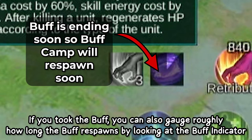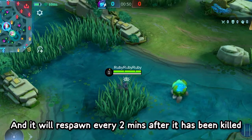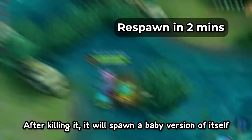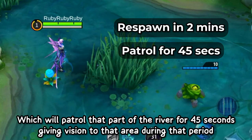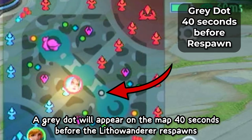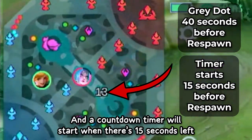The little wanderer will first spawn at 48 seconds into the game and will respawn every 2 minutes after it has been killed. After killing it, it will spawn a baby version of itself which will patrol that part of the river for 45 seconds, giving vision to that area during that period. A grey dot will appear on the map 40 seconds before the little wanderer respawns, and the countdown timer will start when there's 15 seconds left.